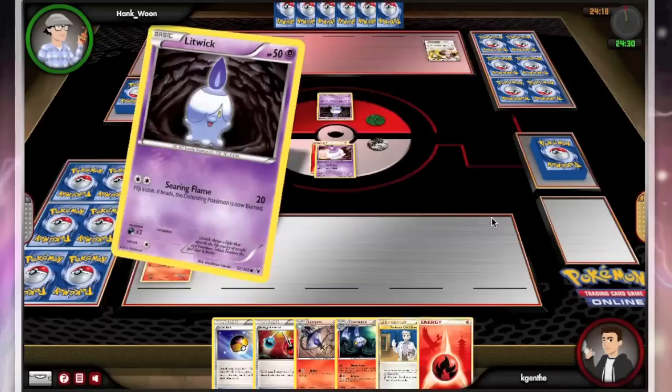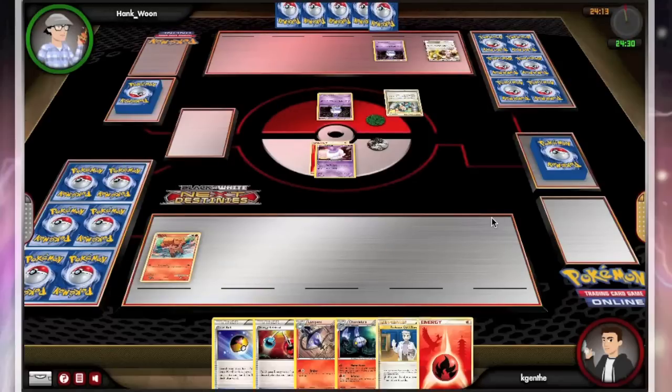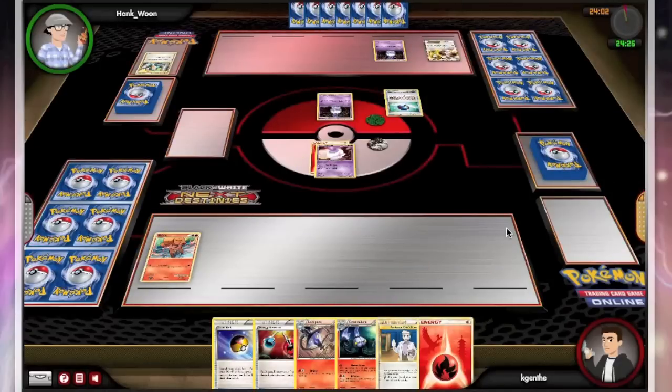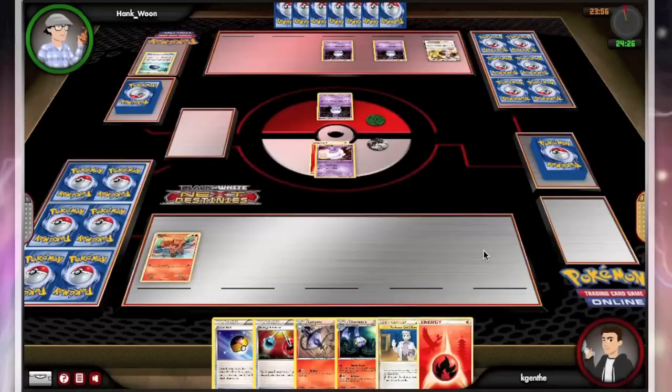I was surprised to see a Regigigas in my opponent's deck, if I'm honest — not quite sure I get it. We'll see how that plays into the match later. He has the traditional Litwick; I believe for a double colorless it burns me and does 20 damage. Looks like it burns and does 20 damage — so 20 damage and then a flip for burn for a potential 40 damage on the first turn.